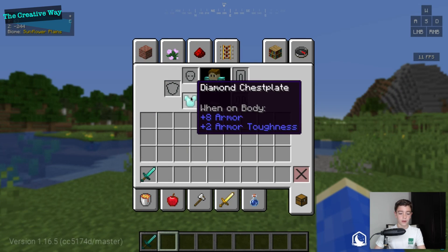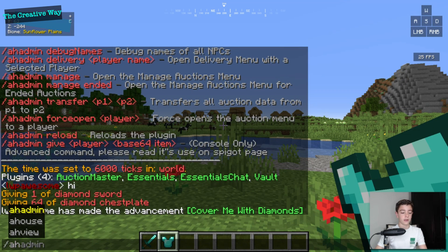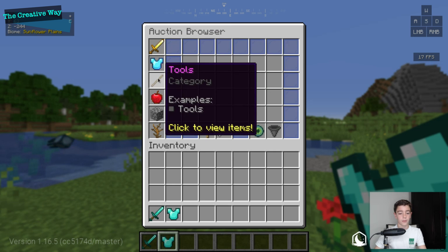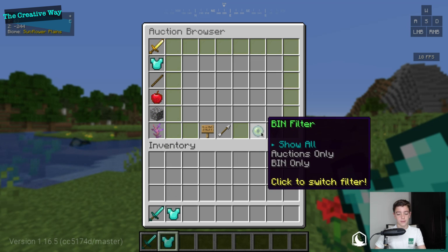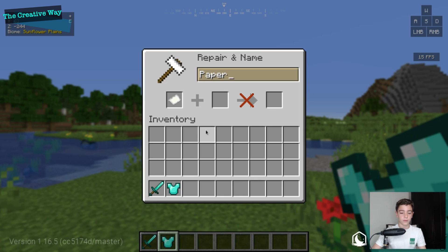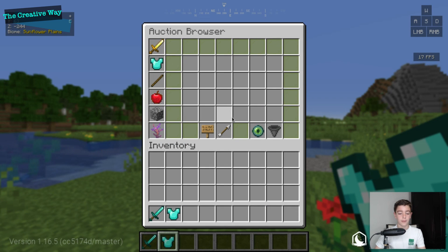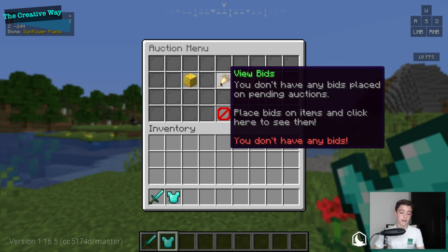I have the diamond chestplate in my inventory. If I want to sell it, all I have to do is /ah. We can find auctions by category — weapons, armor, tools, consumables, blocks, and others — and you can sort and filter them. You can also search by item name; searching 'diamond' would show us anything containing that name or close to it. You can view your current bids by clicking 'View Bids.'